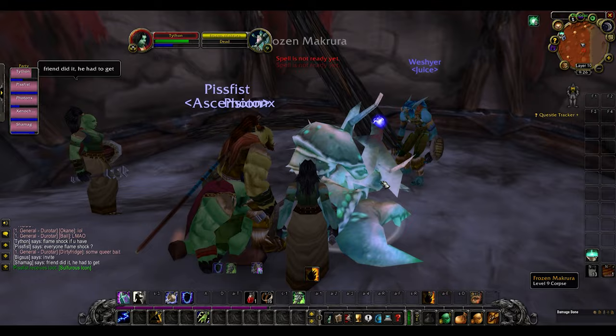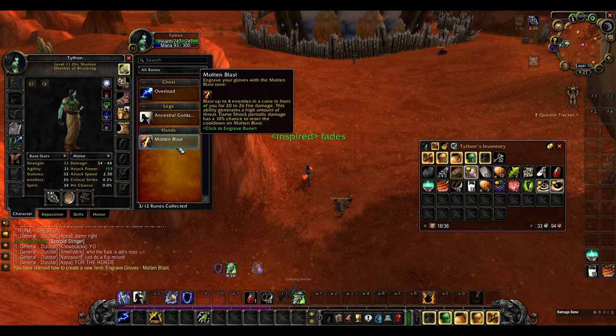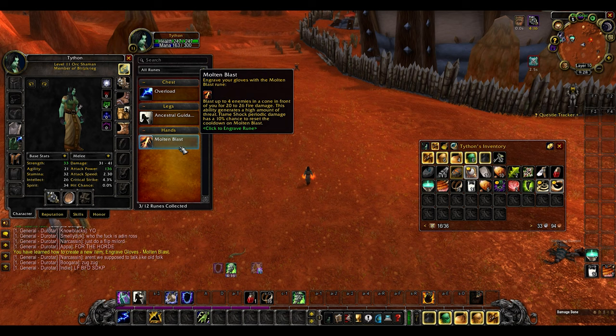Once it drops, it will teach you how to learn Molten Blast, but first you have to apply it to your totem slot. And you have to kill 10 enemies using Earthshock. I believe they have to yield experience, because I tried to kill grey mobs and it didn't work. And then once you do that, you'll have Molten Blast.